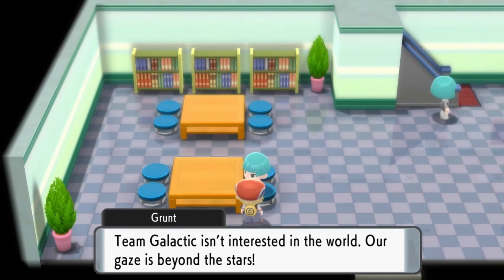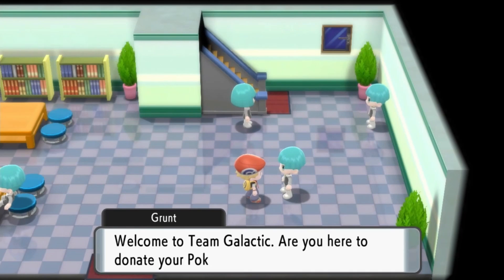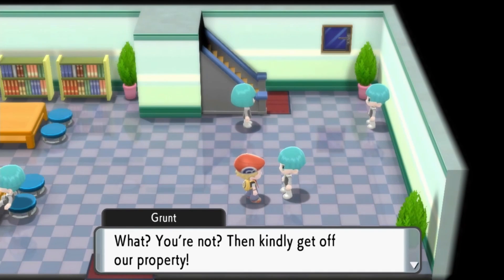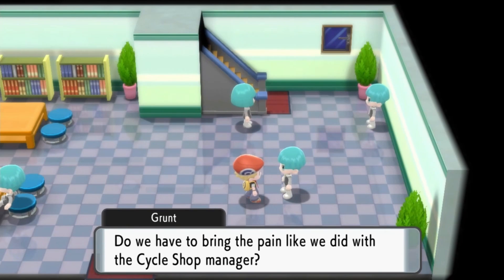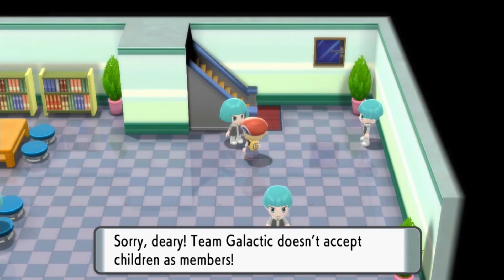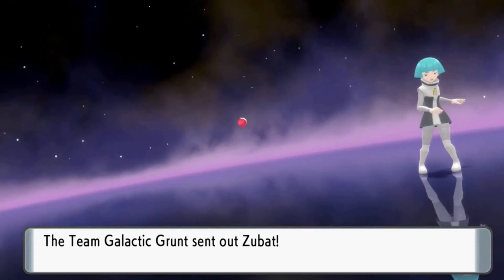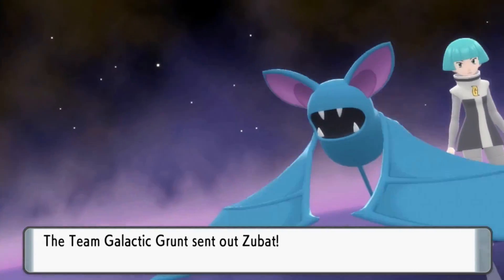Team Galactic isn't interested in the world — their gaze is beyond the stars. Welcome to Team Galactic, are you here to donate your Pokemon? Never. Then kindly get off our property. Do we have to bring the pain like we did with the cycle shop manager? It seems they don't accept children as members. Starting out with a lousy Zubat. I'm horrible at remembering what these things are weak to. Of course, it has Inner Focus. I'll do this the easy way.